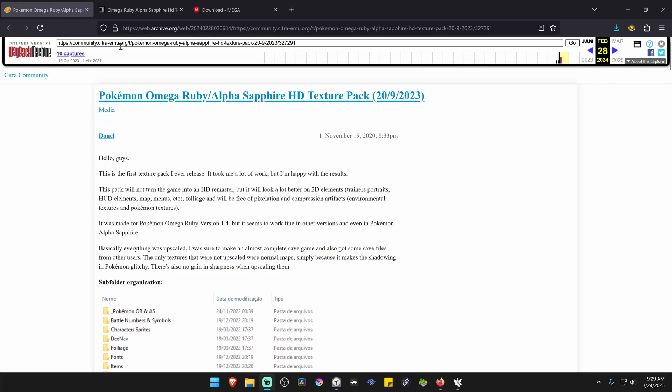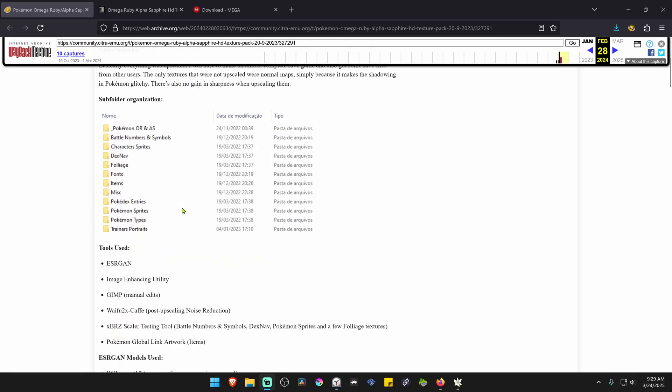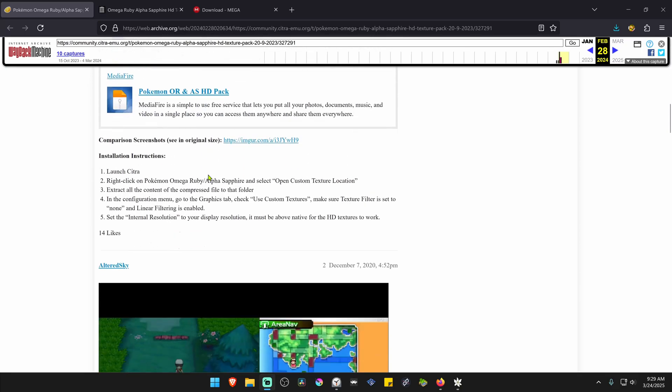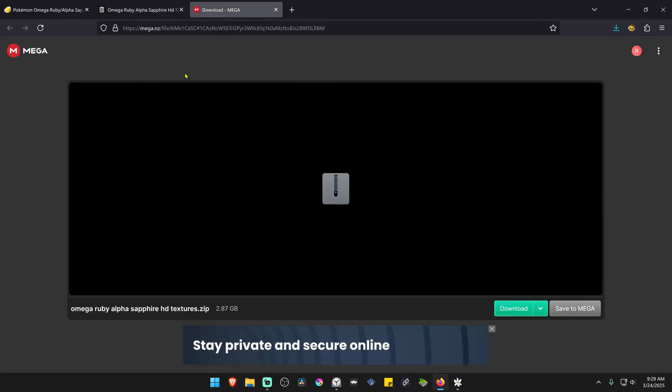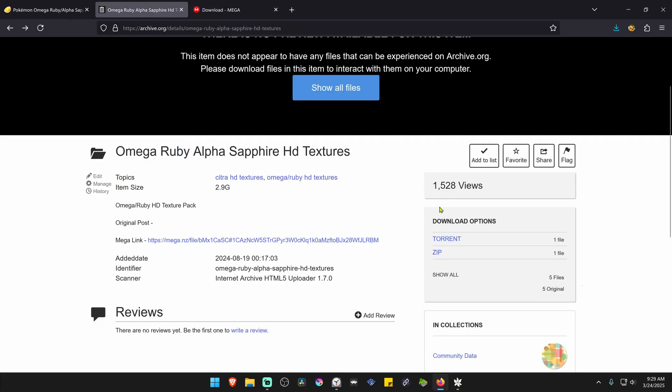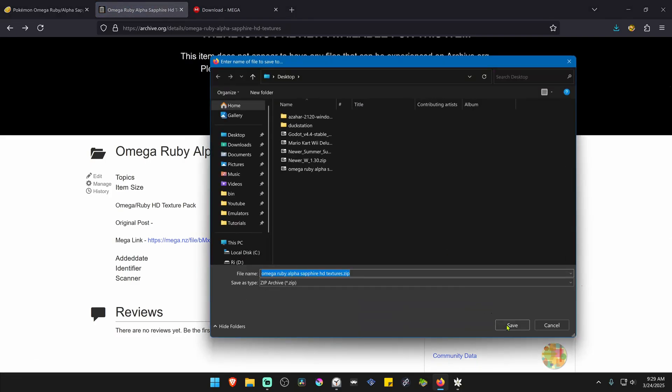This was from the original Citra forums, but since the Yuzu and Citra shutdown, they are now dead. So I have uploaded the textures to archive.org and mega.nz. From mega.nz you can just go to downloads, and from archive.org you can download from torrents or just click the button next to zip to download the textures.